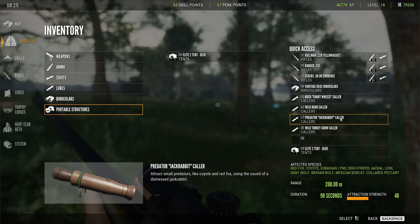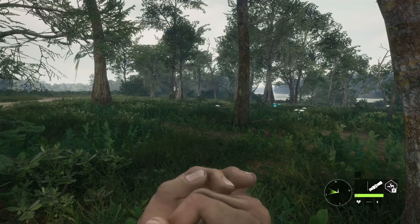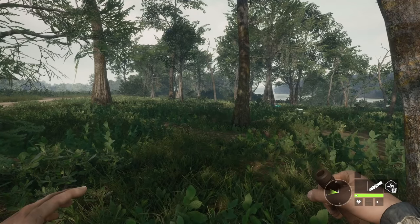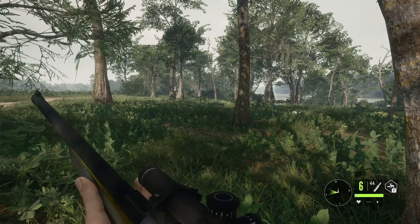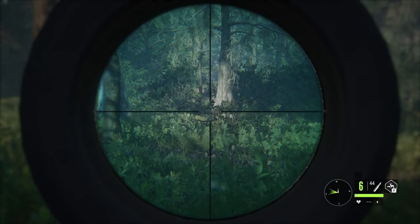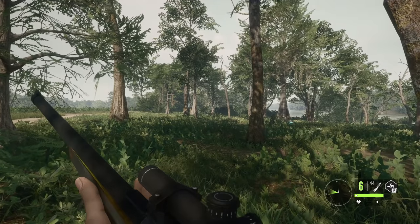We got a gray fox warning call. I wonder if I can call it out. The wind is pretty favorable. If it's a warning call, it won't be too eager to come out. I'm pretty sure the jackrabbit caller will work on the gray fox — it lists affected species as red fox, so it'll probably work. This one's in a heightened alert status right now. I might use my new .22 on it. I think I see something moving over here.